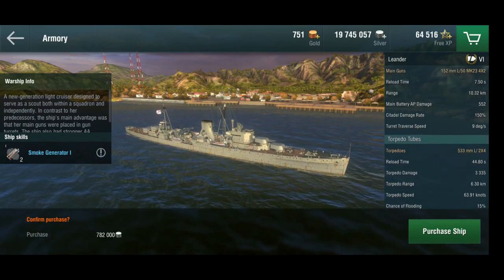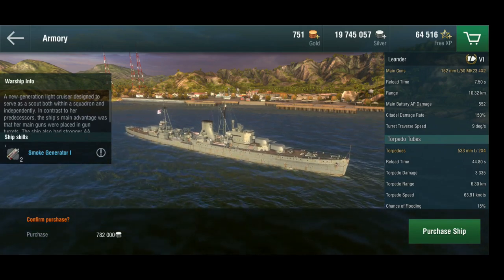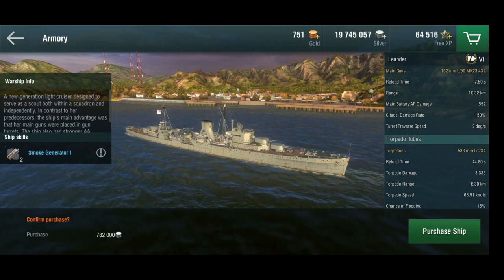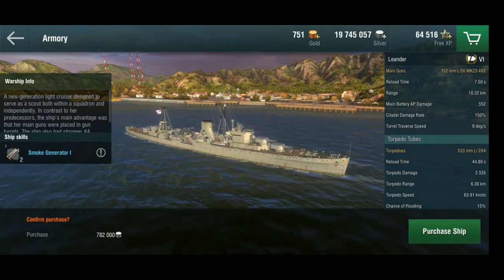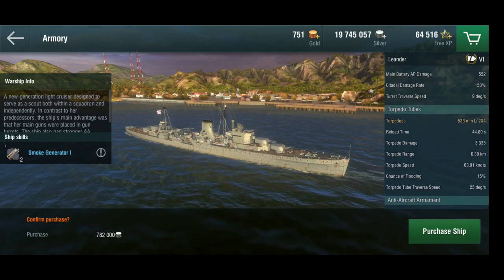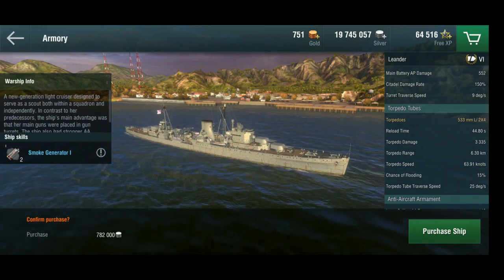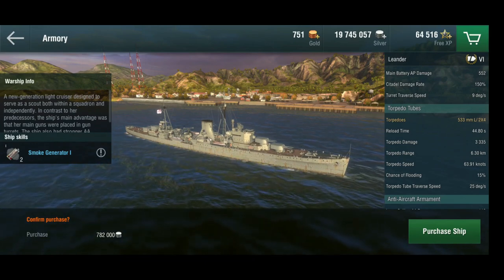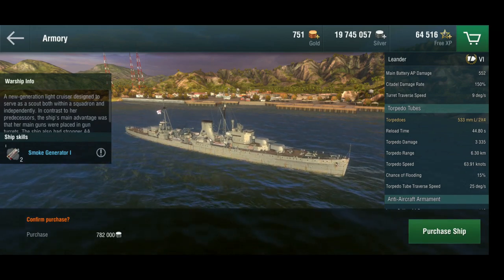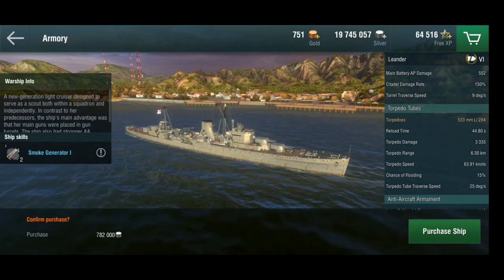This is also where the problem starts with the British light cruiser line. Unlike the tier 5, the tier 6 only gets two quad launchers — not center mounted — which means you can only fire four torpedoes on one side. Previously you could fire six. They do a bit more damage and 6.3 kilometers range, but you only get four. So you have to stop, fire four, turn around, fire the other four — that's why she gets a smoke generator. The play is: stay away from anything that can hurt you — battleships and pretty much all other cruisers. If you need to deal with them, get within torpedo range, smoke up, fire your spreads, and get out before the smoke dissipates.